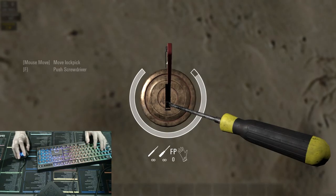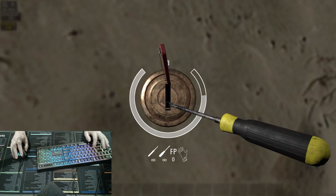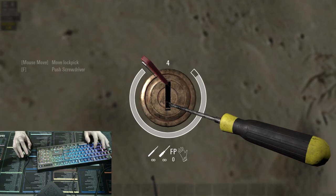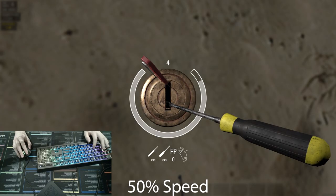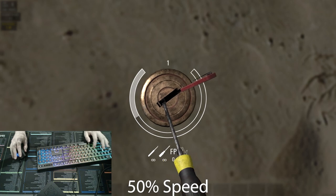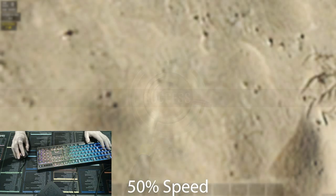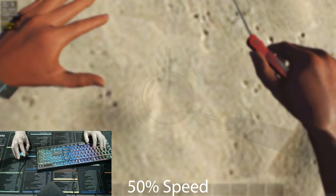The main thing to take away from this video is tapping F repeatedly at a steady pace while moving the mouse very slowly in whatever direction you feel is necessary. The reason we're tapping F as we move slightly in a direction is it basically tells us which way the lock is going to go. For instance, moving to the right, you can see it's slowly giving — slowly moving to the right. The further we move, the more it moves down, helping you find which direction the lock is going.